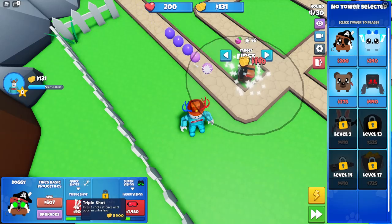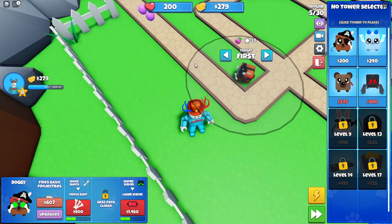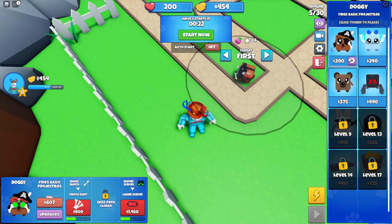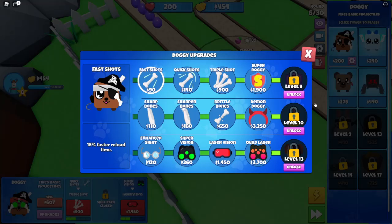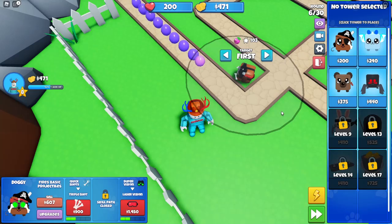This game is basically Bloons TD 6. We're just gonna keep upgrading stuff here. I kind of want to get laser vision because I haven't got that one yet. If you want to see a tower's upgrades, just hover over it and click the cog. You can see certain upgrades unlock at certain levels — I still don't have all of them, but I've got quad laser and stuff.